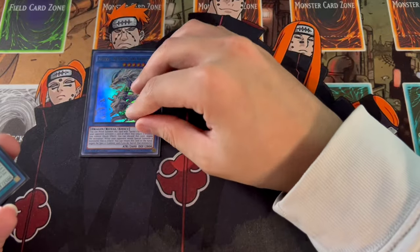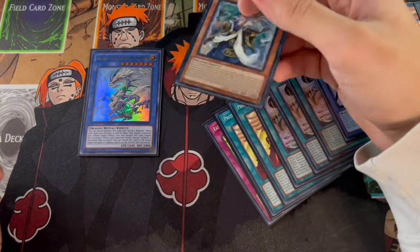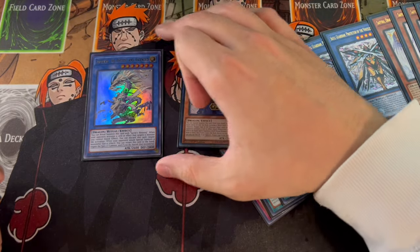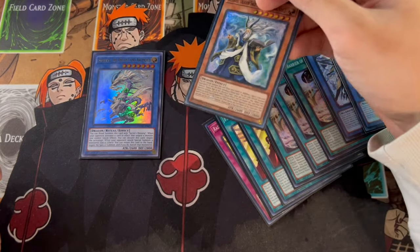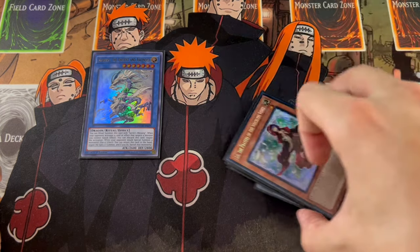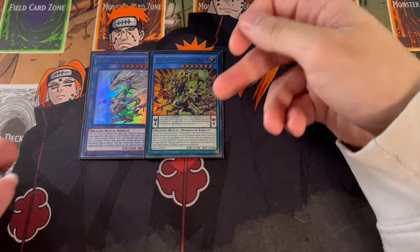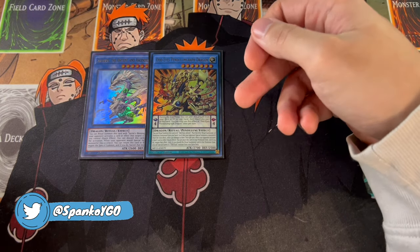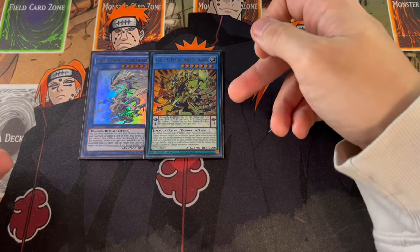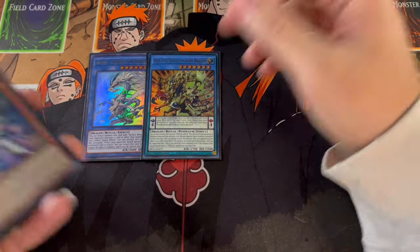Moving on to other ritual support, we are playing one Sauravis — this is the card you actually summon off the other Soravis. Sauravis is really powerful because when it's on the field, when your opponent would special summon a monster, you can return Sauravis to your hand and negate the special summon — it's kind of like a Solemn Judgment or Solemn Strike. And then we're playing one Odd Eyes Pendulum Graff Dragon. When your opponent activates a spell card, you can place this card in your Pendulum Zone and negate that effect, then summon an Odd Eyes monster from your extra deck. It's a negate and a big beater that helps you push for damage.